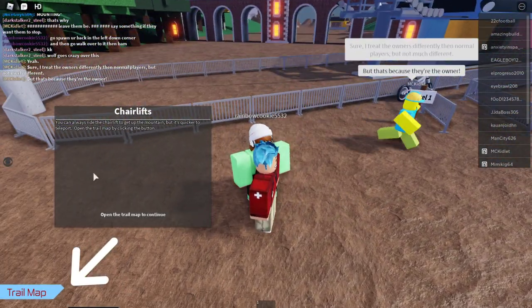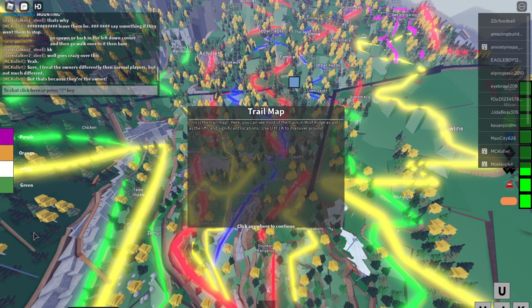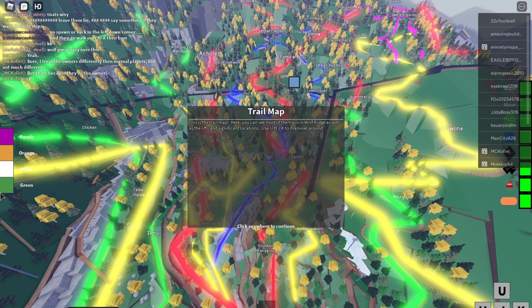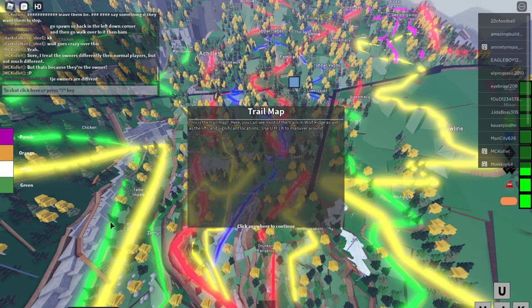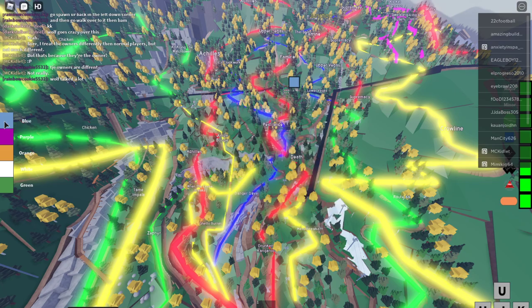Here we are now in front of the blue lift. We're going to click on this trail map. There are usually three buttons down here. Since I've already had these lifts unlocked, they're appearing here, but if you're new to the game, you won't see anything. This is the trail map — you can move around with U, J, H, and K so you know where you are. Let's click here and teleport to blue.